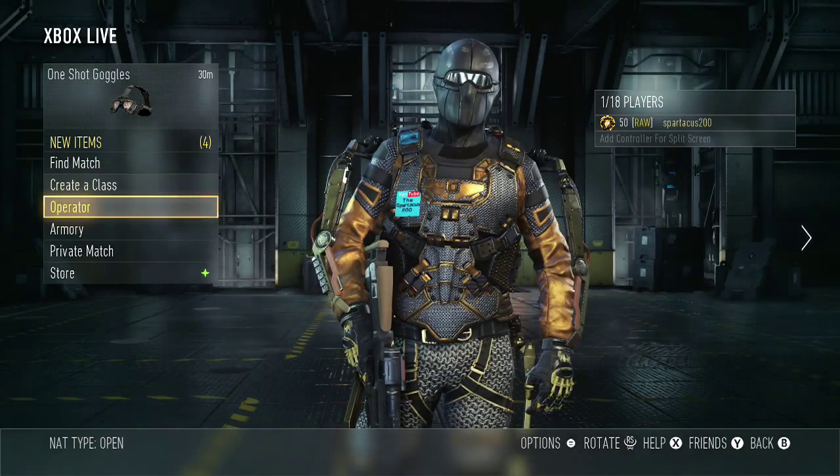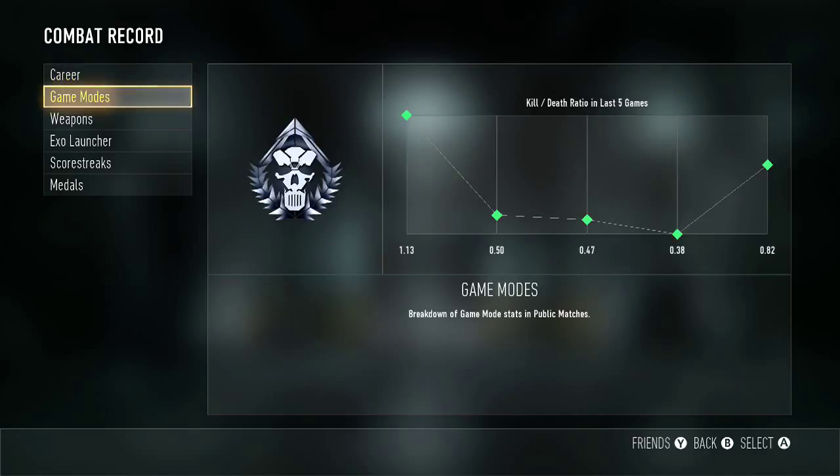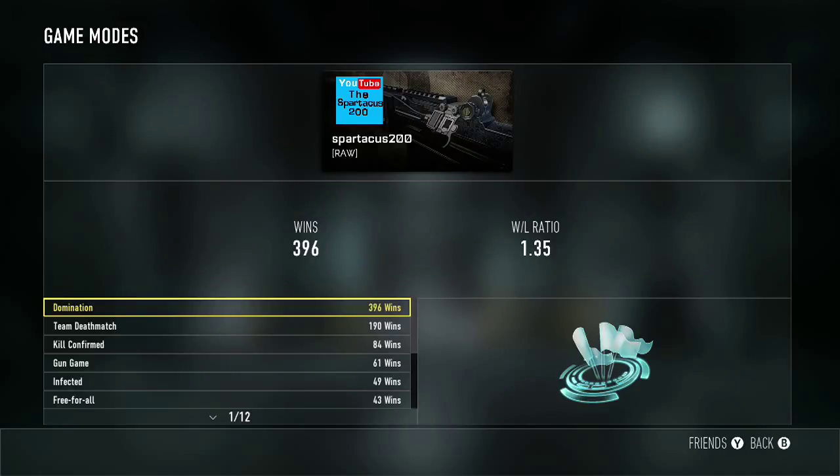Those are all my classes. Let's go into my Operator and Combat Record. My KD ratio did go down — went down by 0.1, it's at 1.29. It used to be at 1.30. I think I'm just done worrying about my KD — let's just let it go down. If my KD goes down I can go up against worse players, so I guess I shouldn't be complaining.